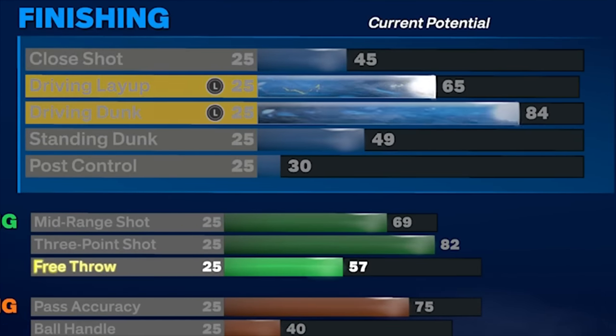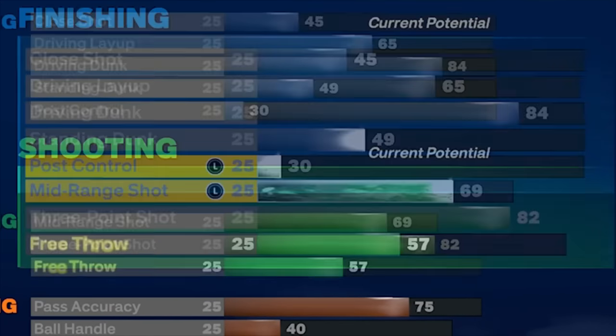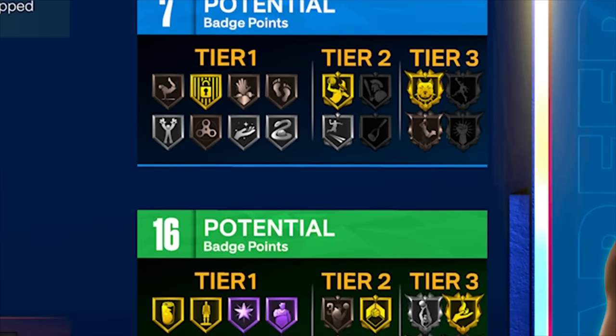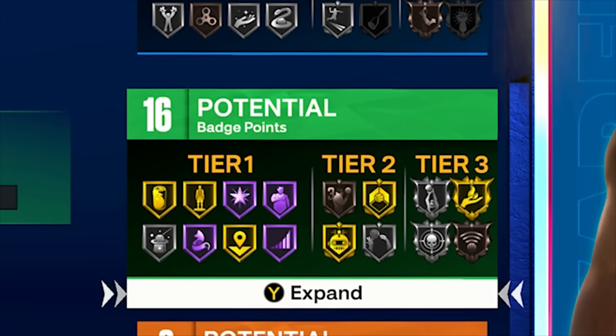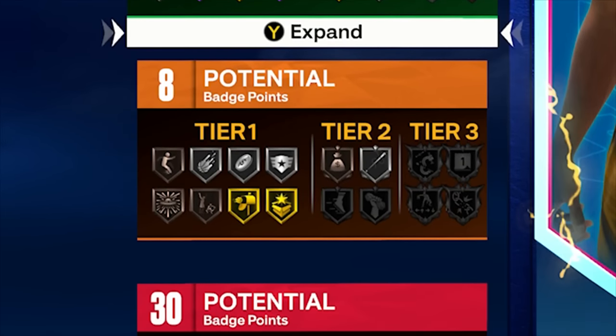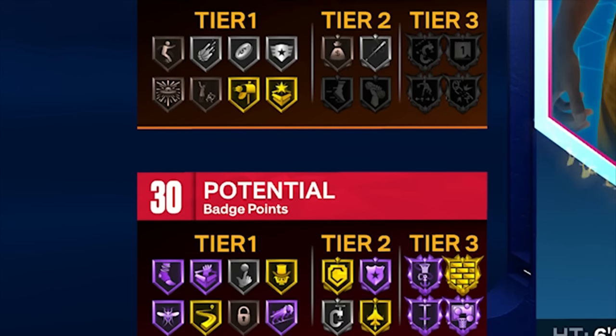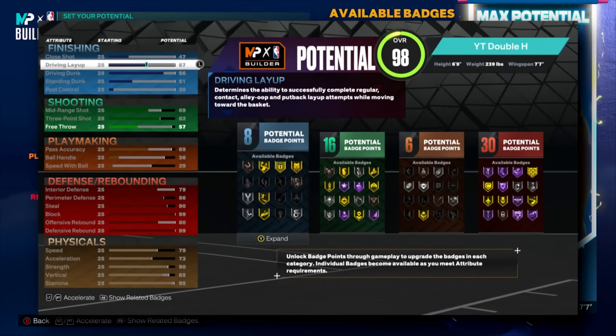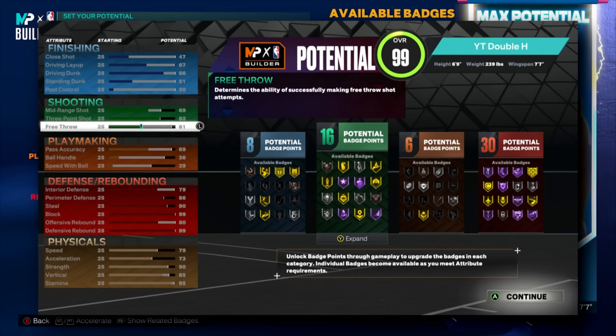With driving, go to 84 dunk for at least some contact dunks, and 65 driving layup. Back shooting and free throw go to 60. That gives 7 finishing badges, 16 shooting, 8 playmaking, and 30 defense. This build's in-game stats are absolutely insane — the badge count might not be crazy, but the stats are. It's definitely my favorite shooting center build on NBA 2K23. You have all the defense and shooting you need, contact dunks, and strength — while being able to shoot over other centers.